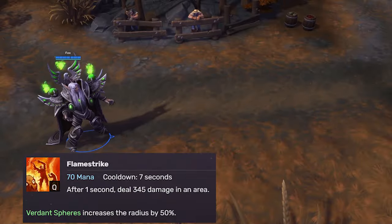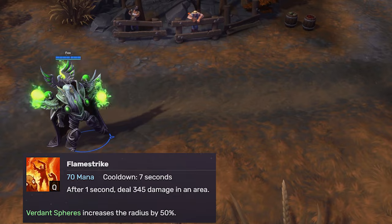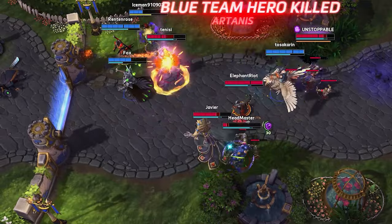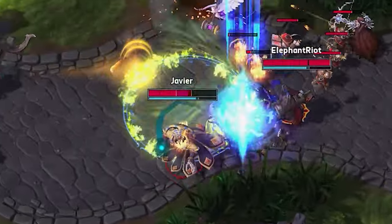Flamestrike deals big damage in a large area. The D empowerment makes it bigger — not more damage, just a larger area. That's it. Use it to hit more things or poke just a little bit farther.